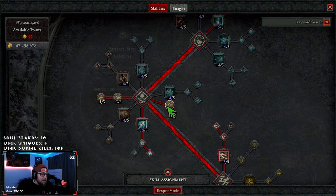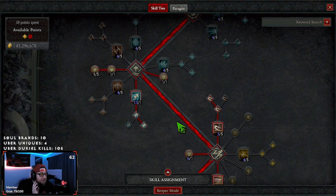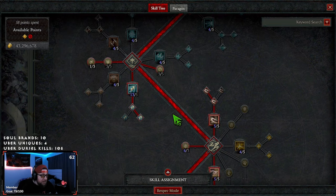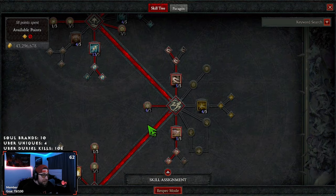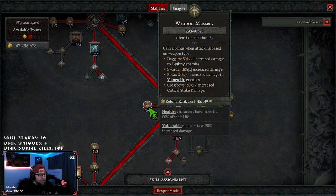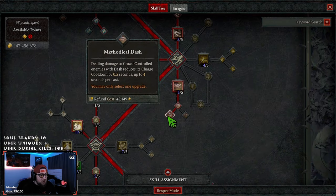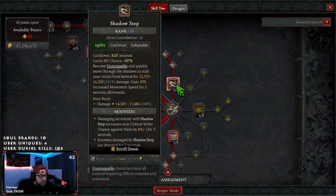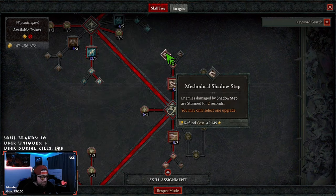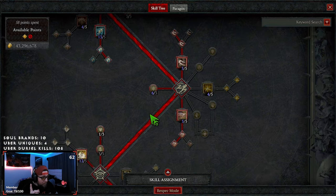Then we have Stutter Step — critically striking gives us move speed. There is going to be a lot of variance to this build, however the core is going to stay the same. Next we're taking all of our points into Weapon Mastery for more damage, and then we're taking Dash into Methodical Dash, which is super strong. I'm also opting for Shadow Step into Methodical Shadow Step here for a stun, however there is one skill we can swap this out for which I'll talk about in a minute.